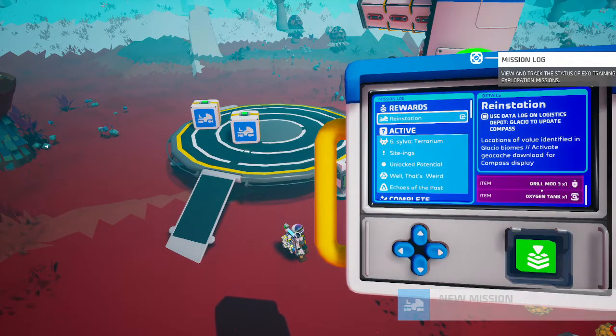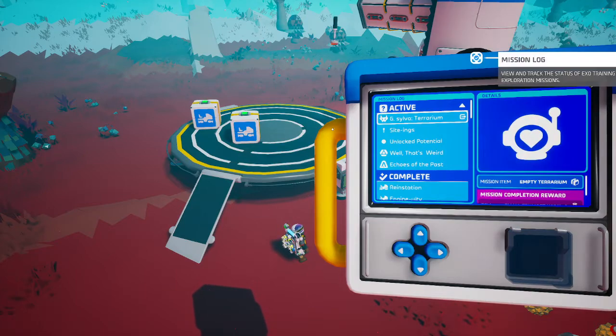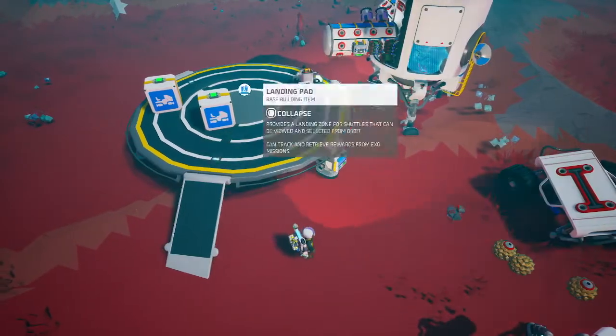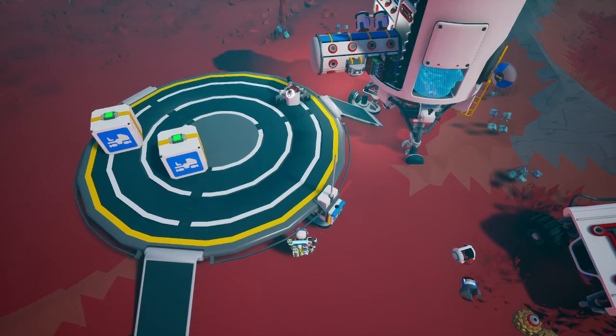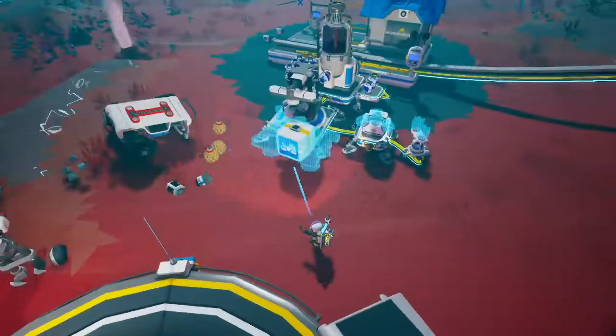Oh no — drill mod. We didn't need to — I didn't give this a schematic, but we didn't need to waste the diamond. I knew we got one of these things. Well, that's some good scrap. Or we could keep this as backup in case we die somewhere — also a decent idea. All right, let's put these rail cars on. There we go.